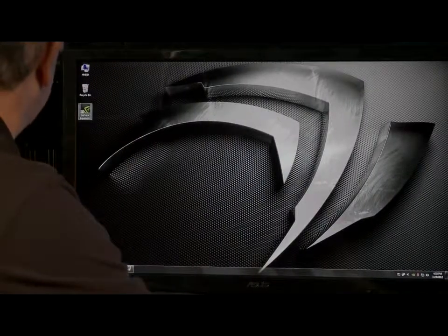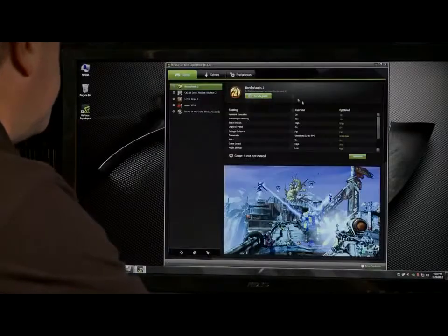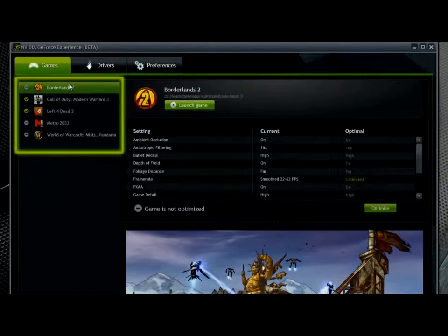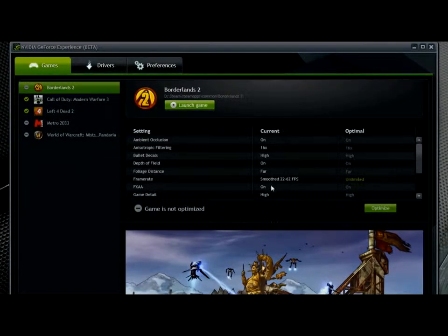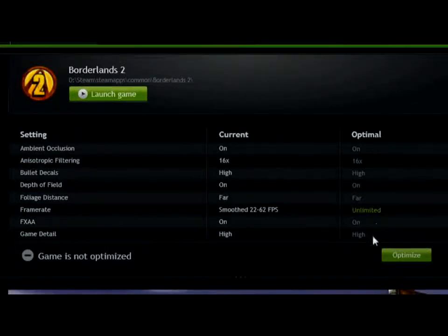Now the first thing you'll see when you download GeForce Experience is a new icon. Let's double click on it, and it's going to pull up a very familiar looking interface. On the left-hand side is a list of all the games that we detected on your PC, and on the right-hand side you'll see this nice new interface for each game. It's showing you all of the game settings, and it's also showing you the current settings and the optimal settings — this is really how we're going to set the game to be optimal.